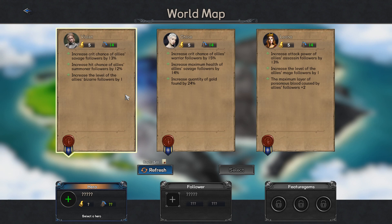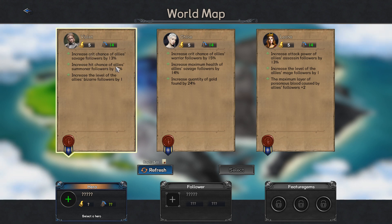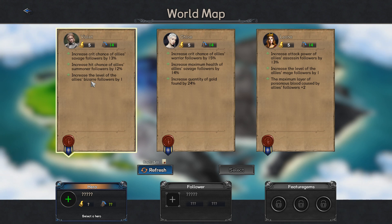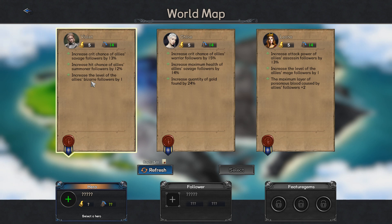Here you can pick your heroes. The heroes do not fight in combat but they have followers and they give them specific bonuses. Here we've got Violet — she increases crit chance of savage allies, hit chance of summoner allies, and increases the level of bizarre followers by one. Each follower has essentially two characteristics: one is species, which can include things like bizarre, and then they have a specialization like warrior, mage, or summoner.